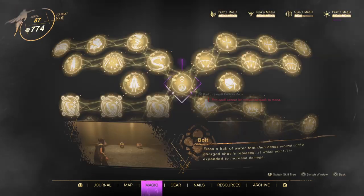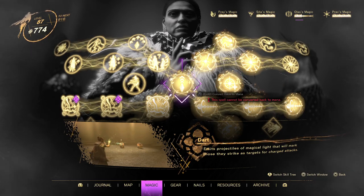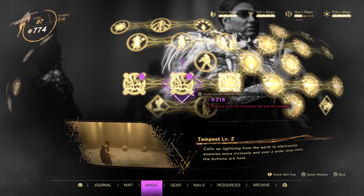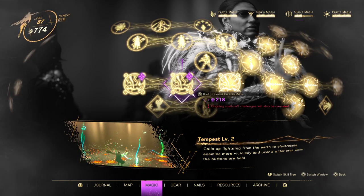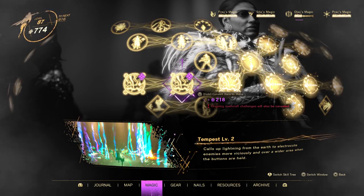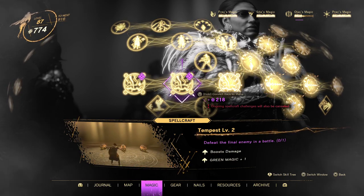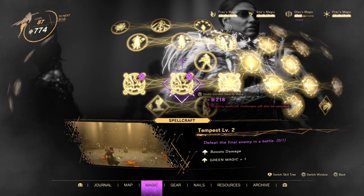Let's get into this very frustrating spellcrafting challenge that you might say is glitched. I want to shout out SonOfFragness on Reddit, who apparently got this from PowerPix — with the Tempest Level 2 spellcrafting challenge there's something wrong with the translation. That's why people are really confused, because it's not just defeating the final enemy of battle — it's defeating the final enemy with two conditions being met.